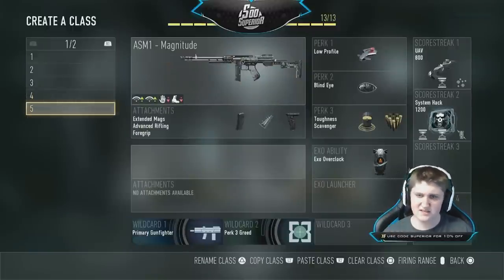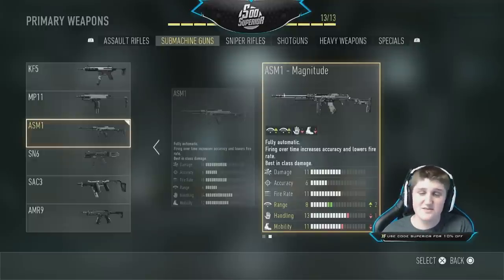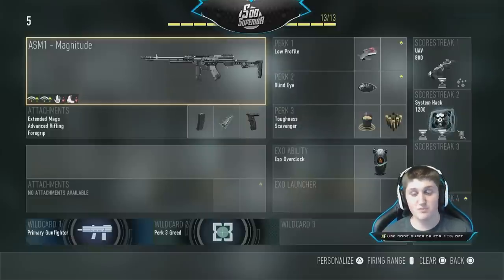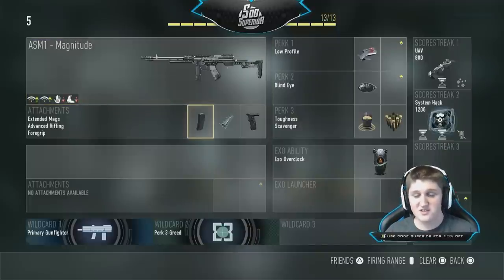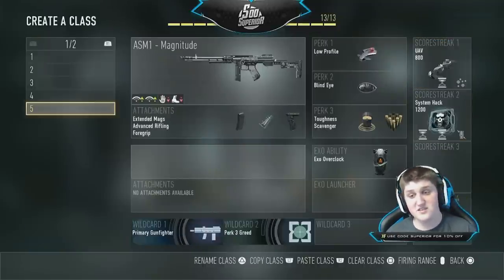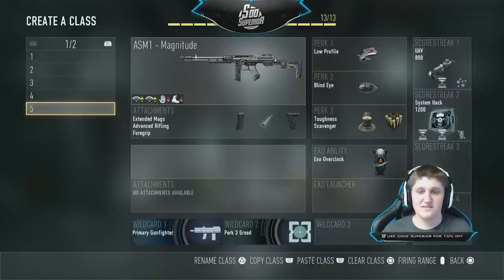The last class is the ASM1 Magnitude. All these guns I'm using variants of — you don't have to have the exact variant, a normal gun with the same class setup will do just as well. The ASM1 Magnitude has plus two range, which takes a submachine gun and nearly gives it assault rifle range with this variant. I also put on advanced rifling for even more range, so it has pretty much assault rifle range with SMG damage up close — it's amazing. Throw extended mags on it; the ASM1 already has 45 bullets in the clip, so that gives it even more. Plus grip to help manage the recoil. Same killstreak setup as before, since this is mainly for DNA bombs, not assault killstreaks. Pick any one of these classes and switch between them depending on the map and game type.